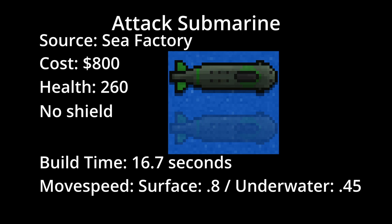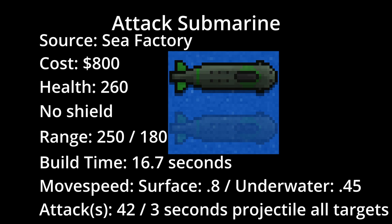It has a surfaced move speed of 0.8 and a move speed of 0.45 while underwater. It has two attacks, both of which are mostly the same. These projectile attacks deal 42 damage every 3 seconds to all targets. The underwater attack has a range of 180 and can only be used while underwater. The surfaced attack has a range of 250 and can only be used while at the surface.